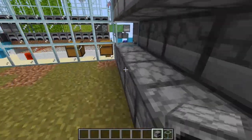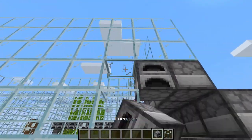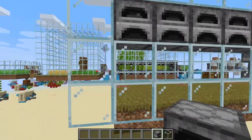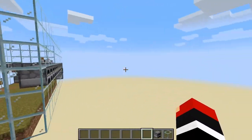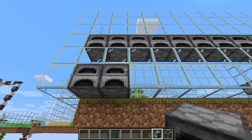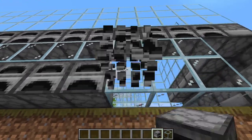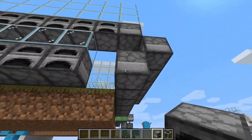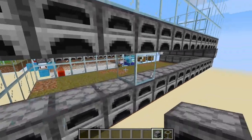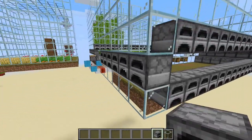Destroy those glass blocks and build furnaces all the way along the length. If you do not want to have the arm go outside, you can make it a seven-wide design with two arms so the entire flying machine is inside the enclosure — that saves space and resources since you won't need as much glass or furnaces, only at the ends to stop it. Destroy the glass going across and place furnaces here to stop the flying machine from going too far.